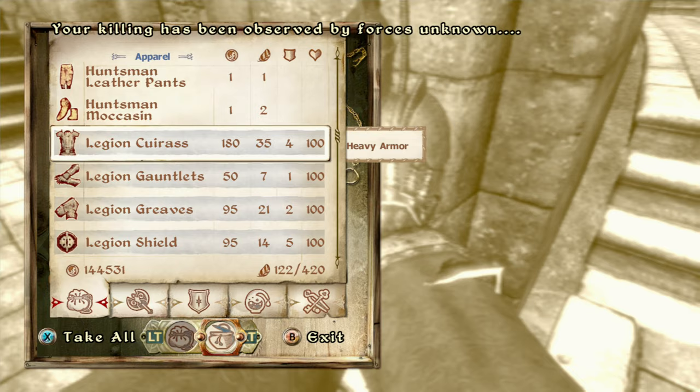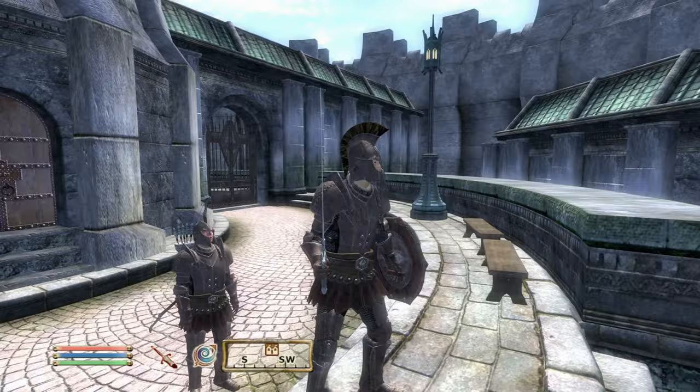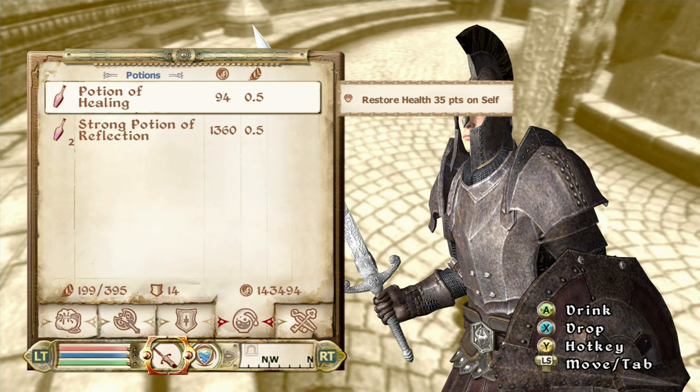I want to make a suit of armor. You'll see the message: 'Your killing has been observed by forces unknown' — kill any innocent person and the Dark Brotherhood will come find you the next time you sleep. Anyways I kill a guy, take his armor, pay a thousand gold — doesn't matter when you have 300,000. Now we've got a suit of armor.